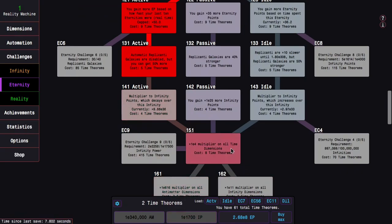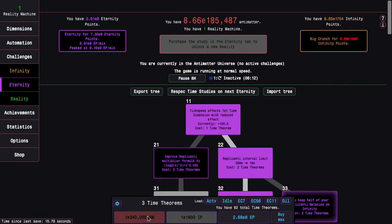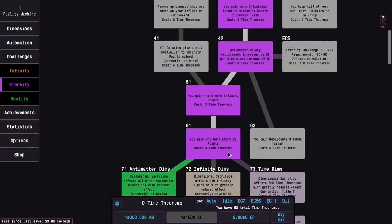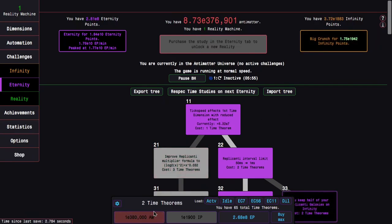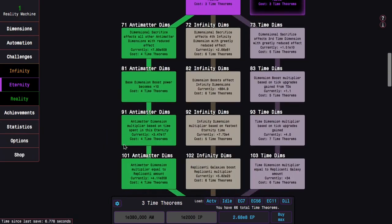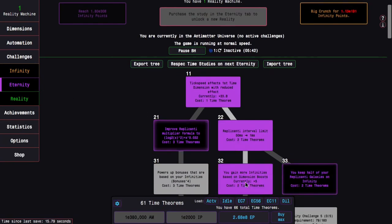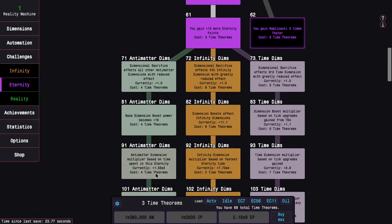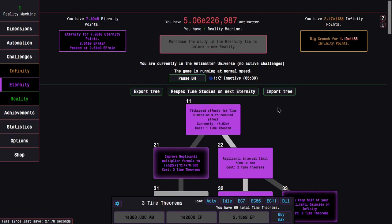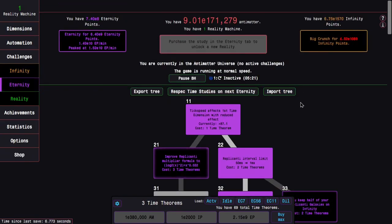Just two more time theorems gets me a nice infinity point multiplier. So I'm going for 17, 50 — and I'll be able to easily get the antimatter. This gets to be this, and then I think at this point I wanna start doing all this with the infinity dimension path rather than the antimatter dimension path. You can just see how powerful the active idle time studies are — they took me from like E6 to E10 eternity points.